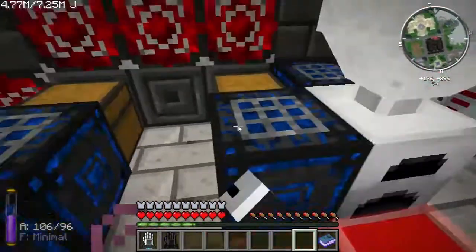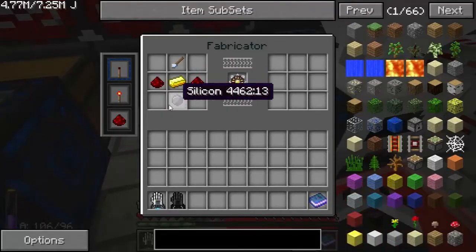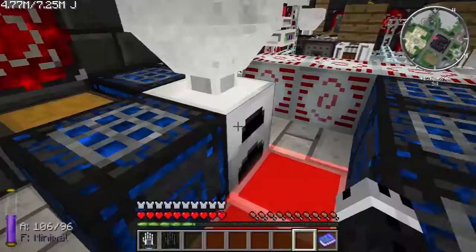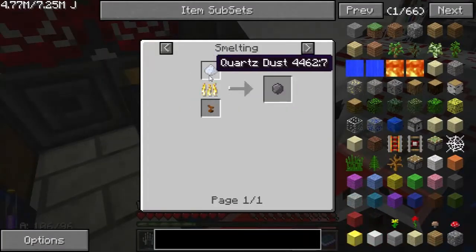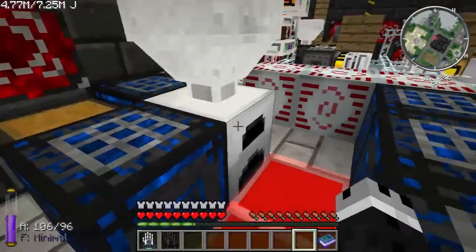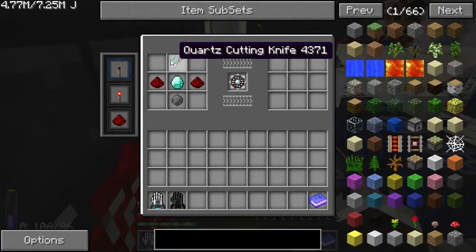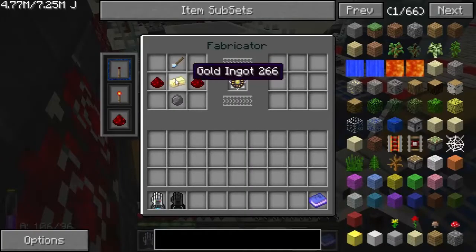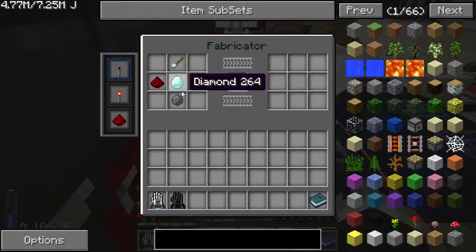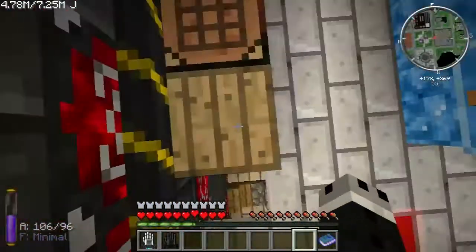I'm going to need some basic stuff to get us started off. I can't even remember what these are supposed to craft — I'm going to need gold and silicon, and the silicon you get from smelting quartz dust. So I'm just going to put quartz dust in here and that will make the silicon. I'm also going to need a quartz cutting knife, so I'm going to need redstone, gold, and diamonds.